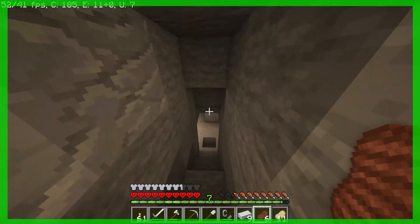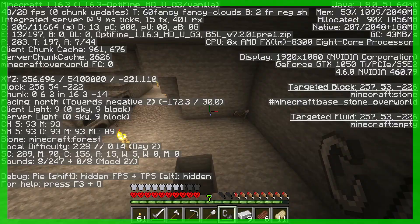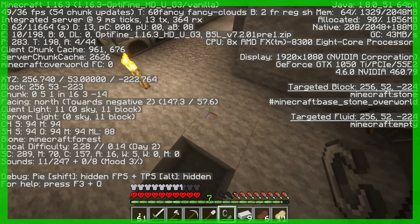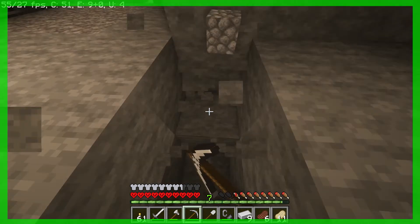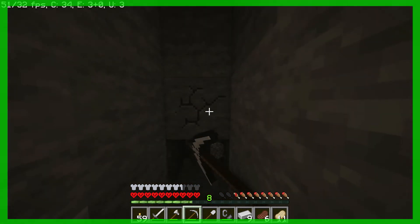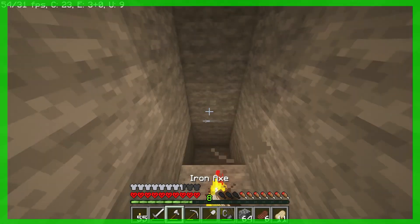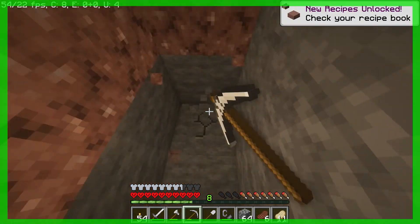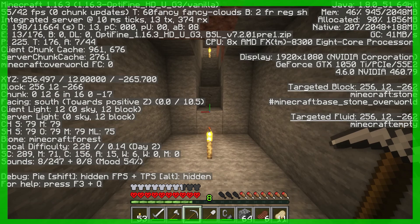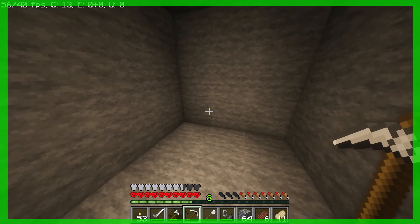We have enough food to last us a while underground, so let's start strip mining for diamonds. The idea is to get down to Y12 — on the left side it'll read 54, 53, 52, and we gotta get down to 12. We made it to Y12 and now we just gotta pick a direction and start strip mining. Let's go.